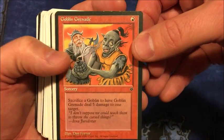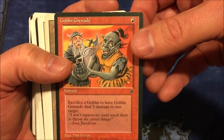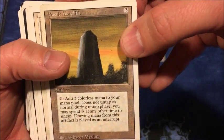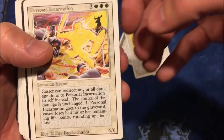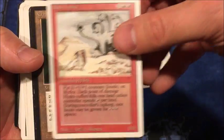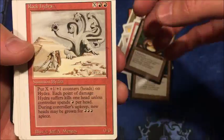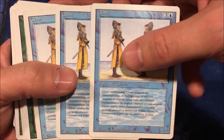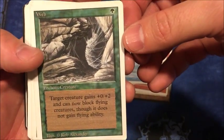So I'll go through these and you can see what I got. Goblin Grenade — that's one a lot of people tend to want. Basalt Monolith, Lance, Eye for an Eye, Personal Incarnation, Rock Hydra, Clay Statue, Clay Statue, Rock Hydra. Clones weren't worth as much as I thought, but these will hold value because people play Clone a lot and will want old-school ones for EDH decks.